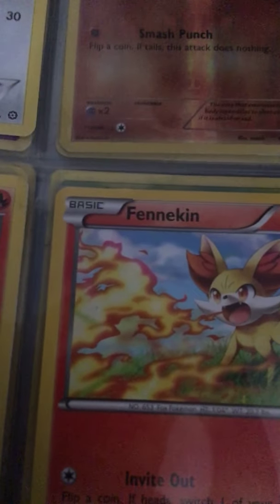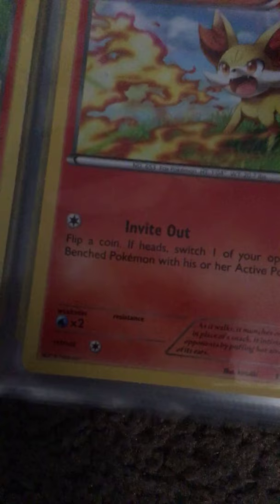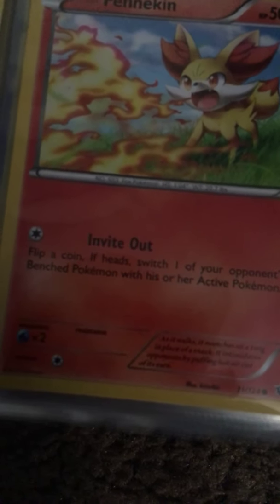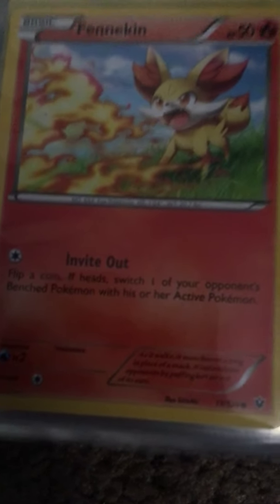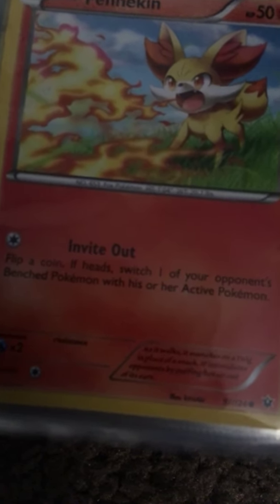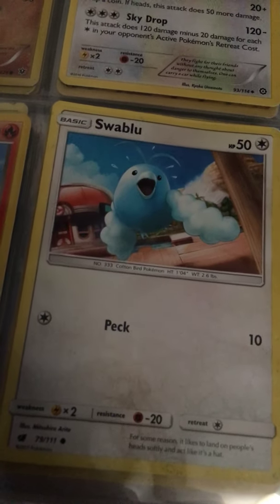We got Fennekin — he has Invite Out: flip a coin, if heads switch one of your opponent's bench Pokemon with their active Pokemon. That does no damage. Swablu has Peck for 10 damage. Next page.